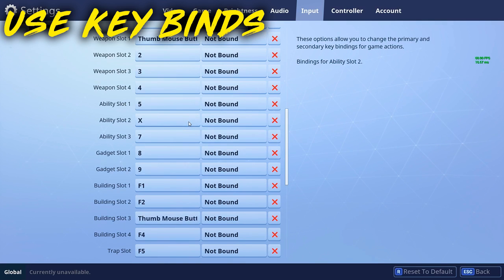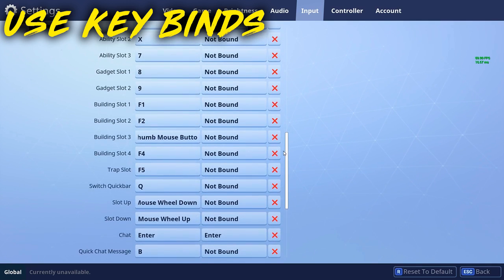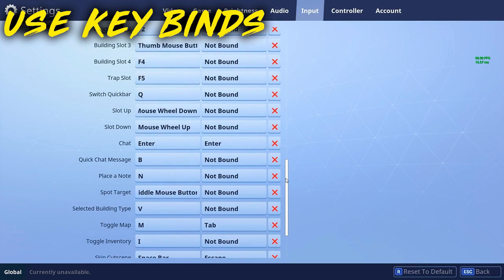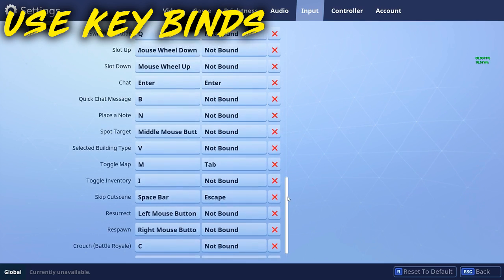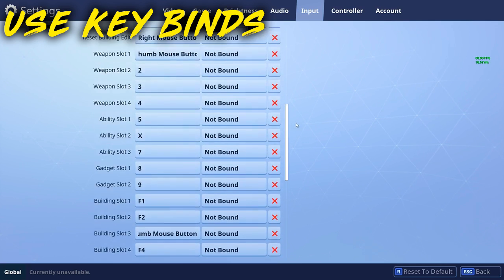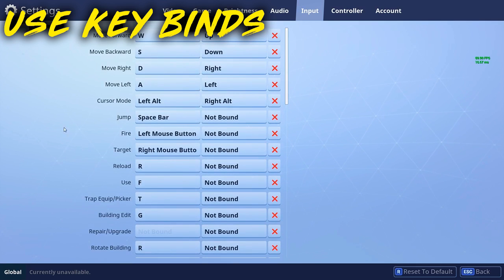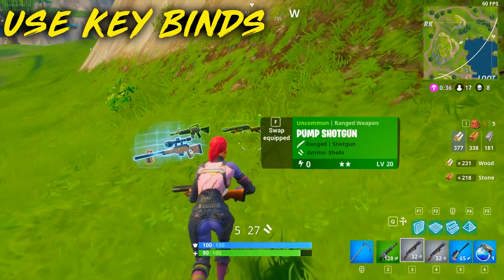Key binds are really cool and a lot faster than scrolling. For my buildings, I have special key binds too — Q for my wall, and I use one of my mouse side buttons to take out the stairs. Once you get used to it, it makes your life a whole bunch easier. You can only do this on PC — I don't think you can do it on PlayStation 4, which is unfortunate. But if you are on PC, this is an amazing thing to do.